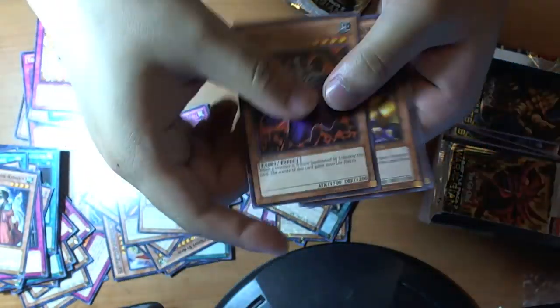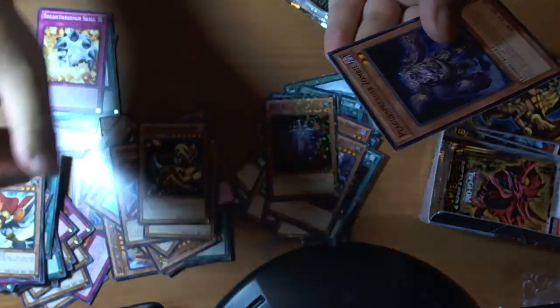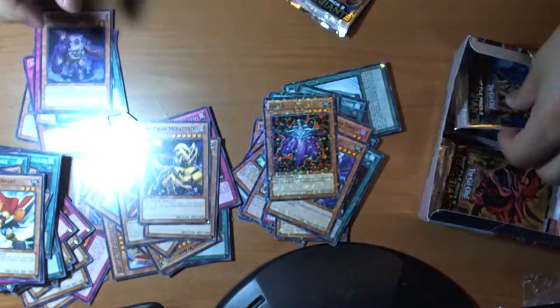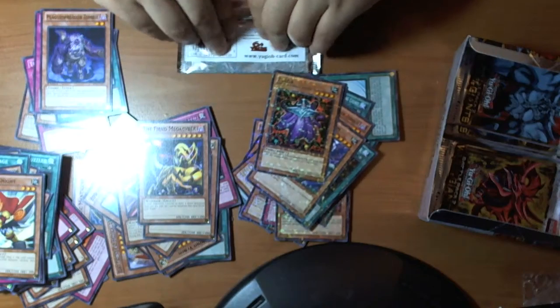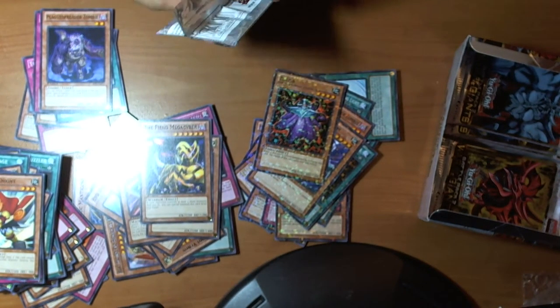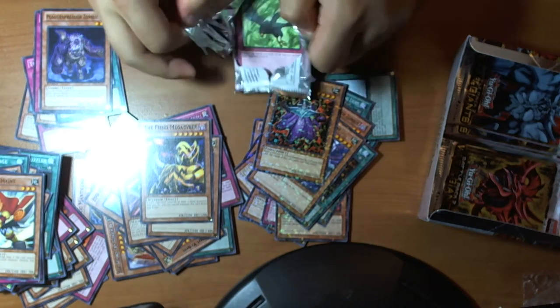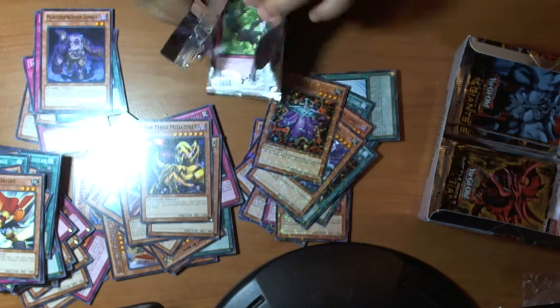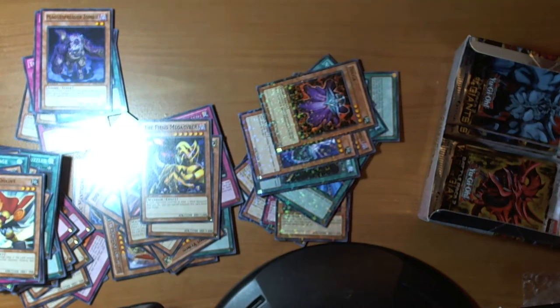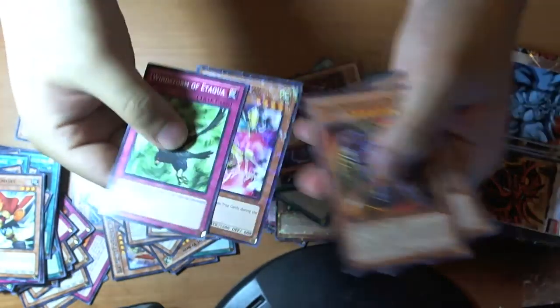These packs don't want to cooperate. Let's see if I can just... yep, I should just do that. So we got our Breakthrough Skill. Zelda, V-Mega Cyber, Zubaba Knight, and Plague Spreader. Not bad so far, but still looking for one of those God cards in the original art.